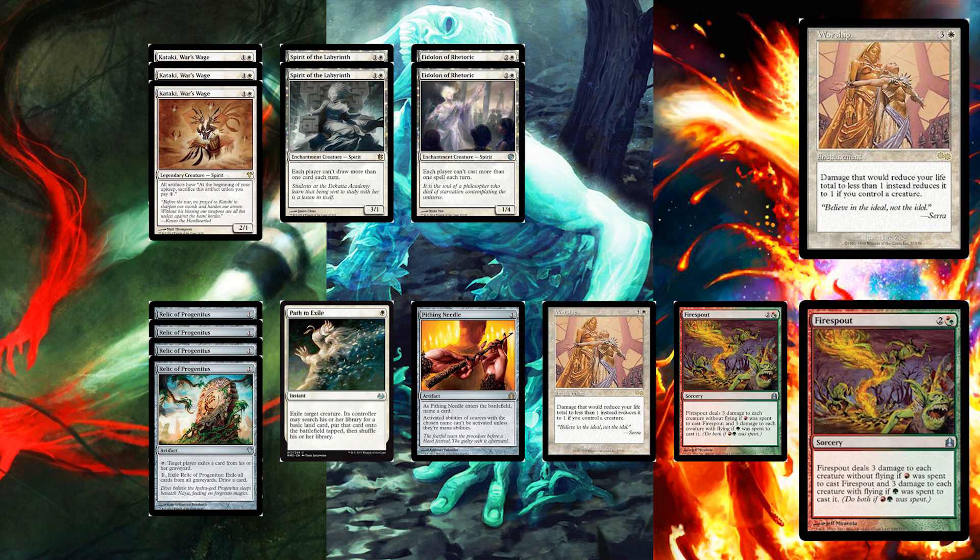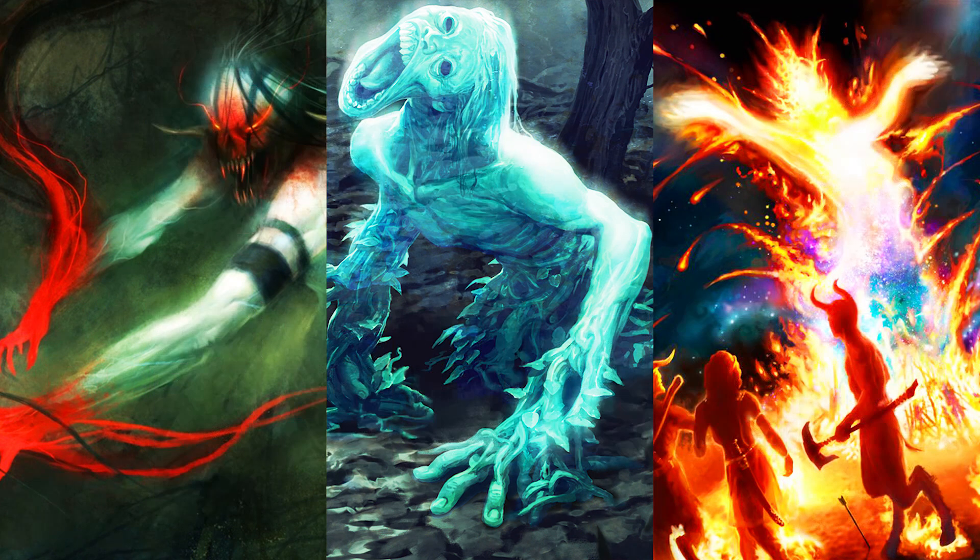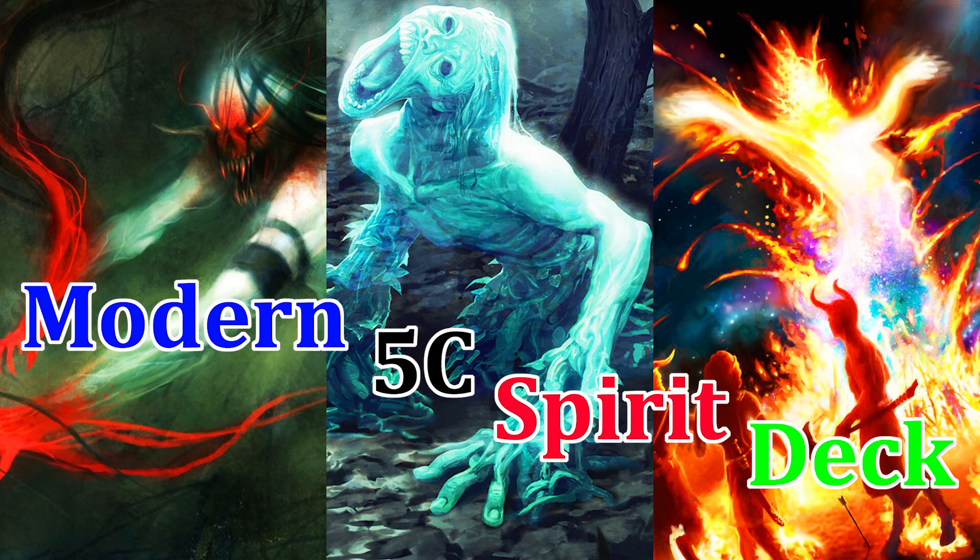Fire Spout works really well if you have a lot of flyers and your opponent has a lot of ground creatures — it's basically a board wipe for your opponent. If you want to see more content like this, let me know by subscribing and commenting. Tell me what you want to see and I'll be happy to make it.